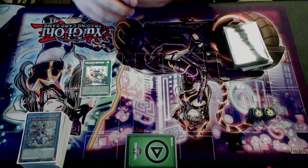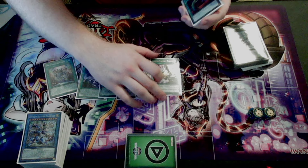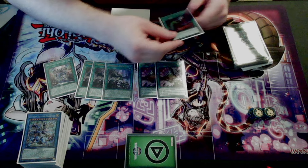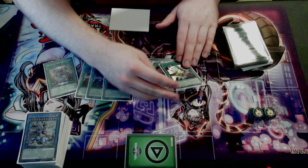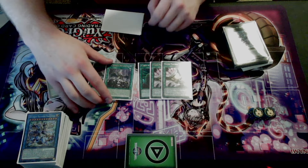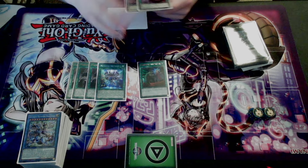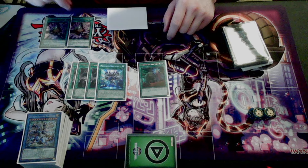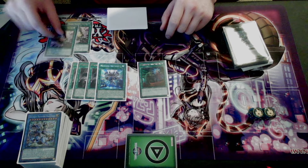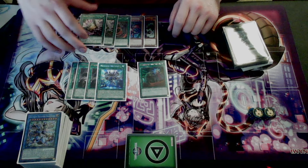Moving into spells, we have a Collector Rare Mekk-Knight Crusadia Avramax, three copies of Forbidden Droplet - hit me up if you have a misprint - two copies of Talons of Impure, and one Called by the Grave. These were counter cards, which is what I wanted. Honestly, I'm not a huge fan of the Talons - a lot of times they were just dead in hand. There's not a lot of hand traps this format. I was expecting to get Drooled a lot or get Ash or Nibiru, and it happened a couple times, but not nearly as much as I thought. In the future I'll probably replace these with actual consistency cards.